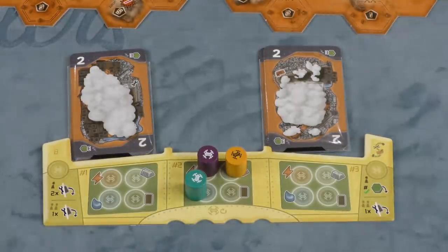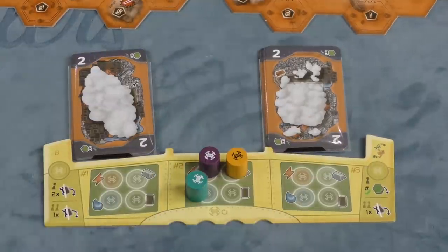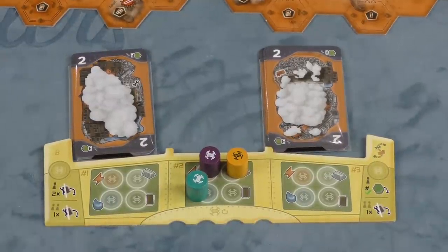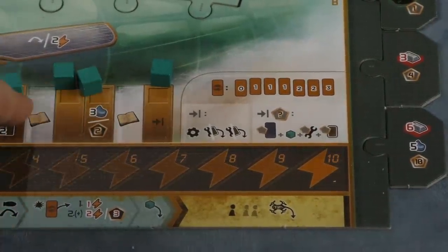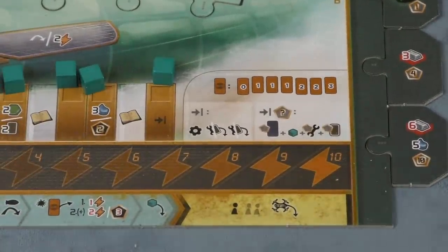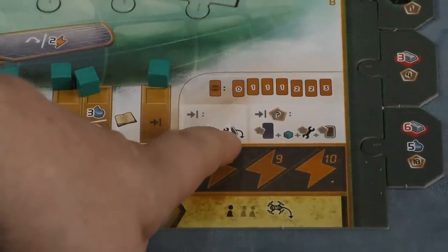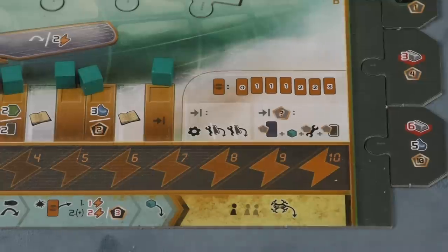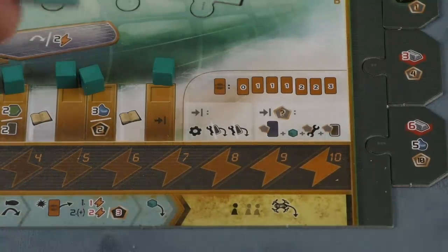Each player picks one of these things: double build, take a card, or put out greenery tiles. Once everyone's done with that, you start the next round. At the end of the game, each person puts a cube in the city they land in, because you can only attack each city once. At the end, everyone gets a few final builds, then you add together your end-game points from different cards you've built and upgrades on your ship, and whoever has the most is the winner.